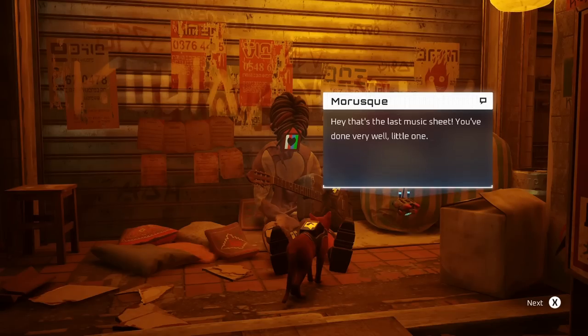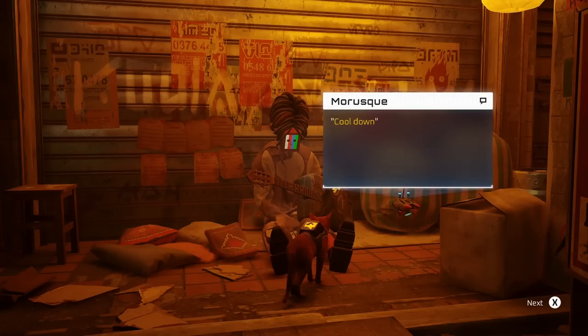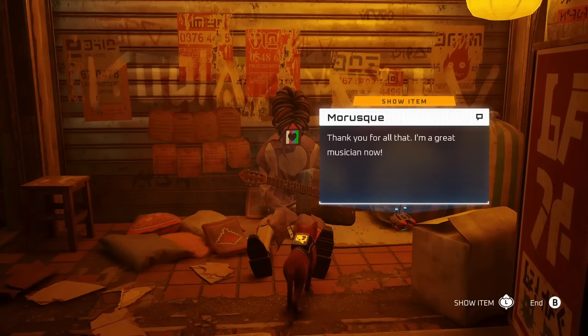When you turn the last one in, he says 'Hey, that's the last music sheet - you've done very well, little one. Have this badge as a token of my gratitude.' Music badge gained - a new item - and then he'll play the song. I got the achievement called Meowlody.